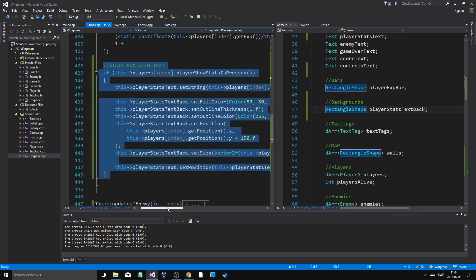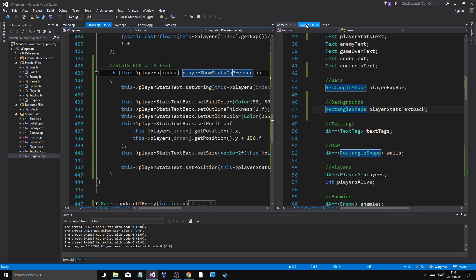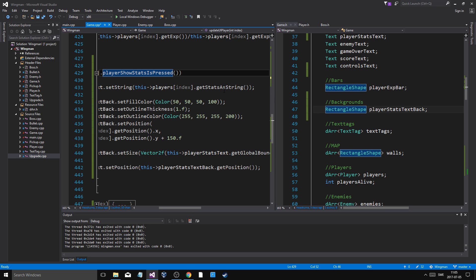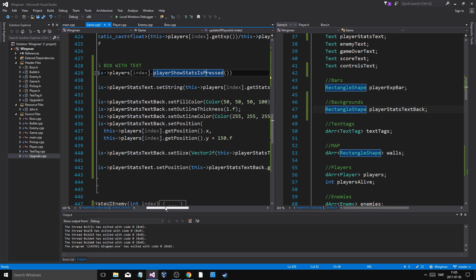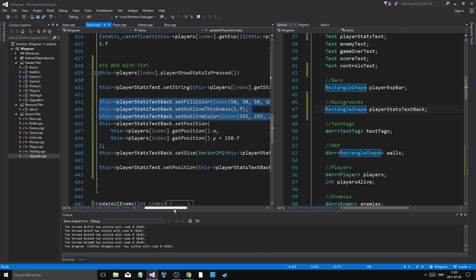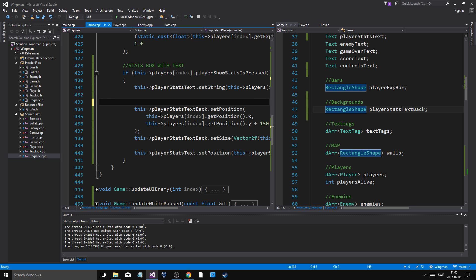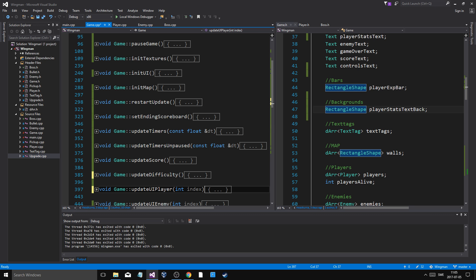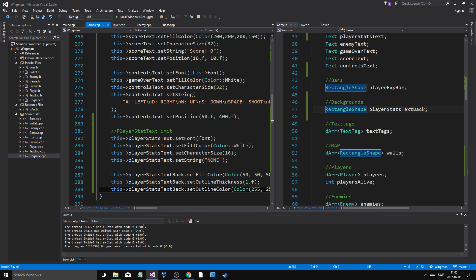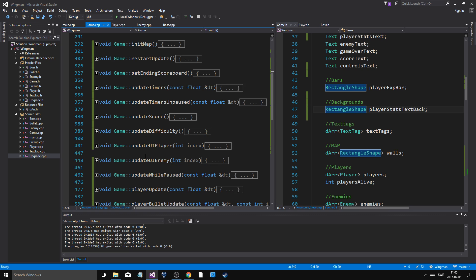Update UI player is basically the same - I added the score text following the player. When a button like Tab is pressed, I added a function that sets the string to player get-as-string to get all the player stats, sets the color, and puts it at that position. Actually, this initialization should be in init, so I'm just going to move that up to init UI right now - there we go.